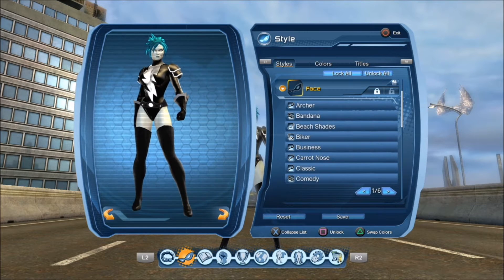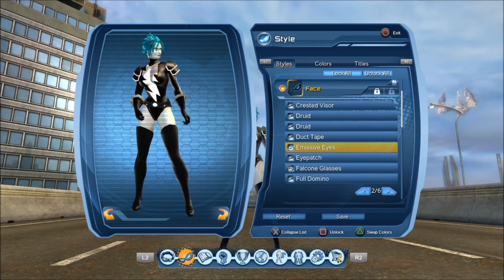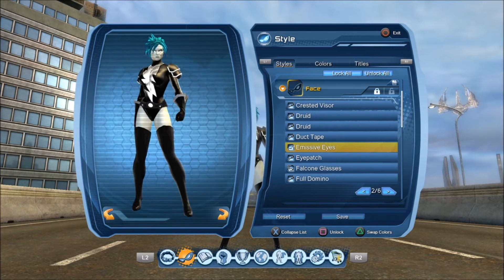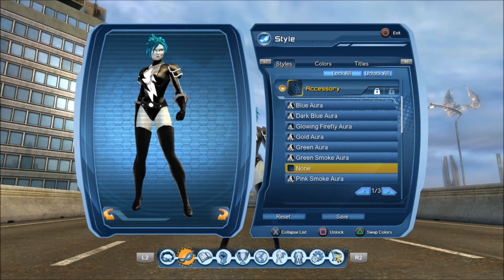For the head I chose nothing. For the face piece I chose a standard item — you can obtain it in the Watchtower. For the accessory, this is where it gets a bit tricky.